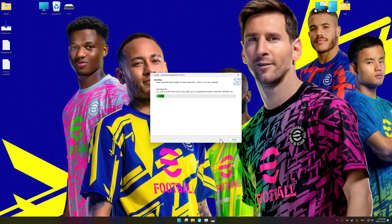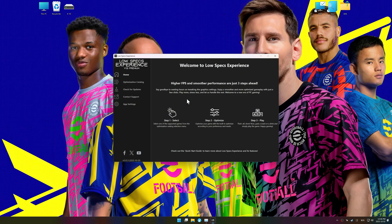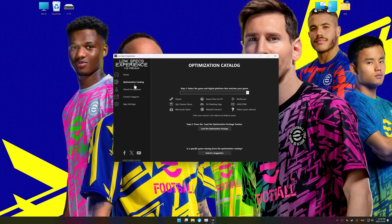Download and install Low Specs Experience using the link in the video description. Start it from your desktop shortcut and head into the optimization catalog. Choose your digital platform or let it auto-detect, select your game and click load the optimization package. Low Specs Experience should automatically detect the game version installed on your system, and if it does not, manually select the game installation directory.